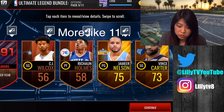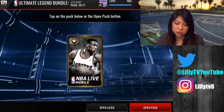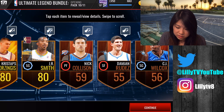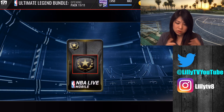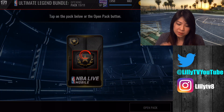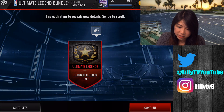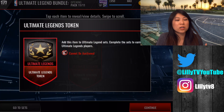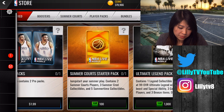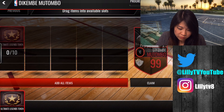We haven't gotten anything too great — just these random collectibles that aren't too great. Last pack before we get our token: Steve Nash. So you can see what's in these bundles — mostly collectibles — but this is what is really valuable: the Ultimate Legends token. It cannot be auctioned.